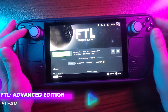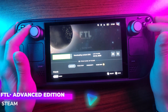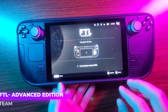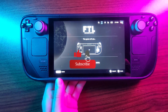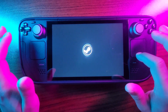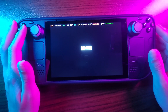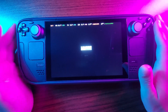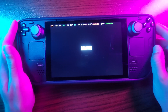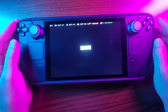Welcome back to another episode of Bite of Moab. Today we're checking out FTL Advanced Edition on the Steam Deck. I've only played this on PC, never on the Steam Deck, and I think it's going to be a little awkward played with the Steam Deck trying to emulate a mouse. I don't think there are native gamepad controls, so we'll do our best. Let's dive into FTL, or Faster Than Light.